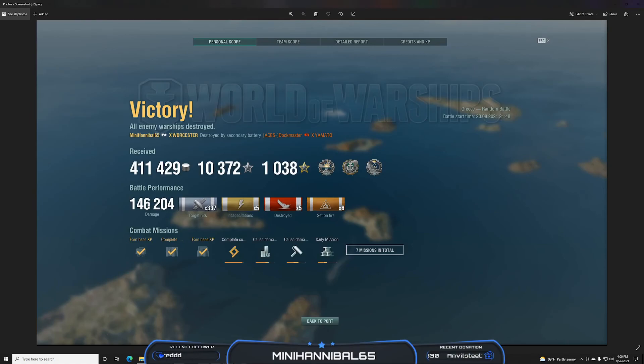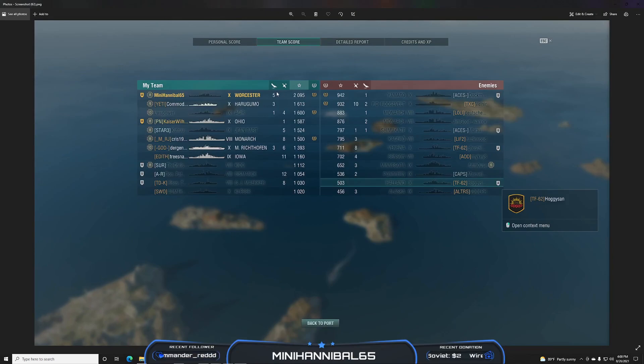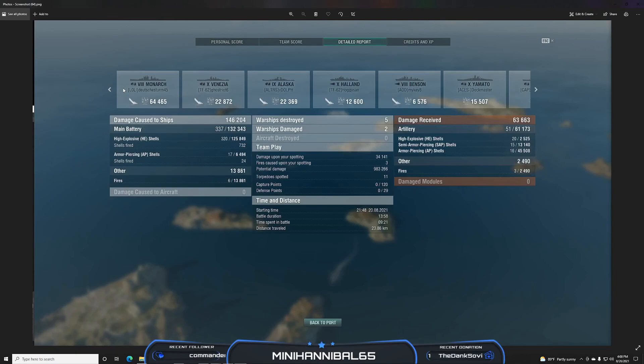Here's our final stats screen: 146,000 damage, 411,000 credits received, 10,000 standard XP, 1,000 free XP — 2,095 base XP and top of the team. I was a little disappointed in this, considering I did half of a Haland's health and another significant chunk to the Benson. Highest damage dealt: 64,000 to that Monarch, 22,000–23,000 to the Venezia, 22,000 to the Alaska, 12,000 to the Haland, 6,000 to the Benson, 15,000 to the Yamato, and some damage on the Pommern and other ships. Six fires counting for 14,000 damage, 125,000 from HE, 64,000 from AP, and 63,000 total damage received — not bad. Only 983,000 potential damage.